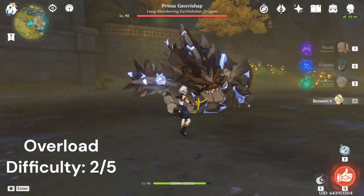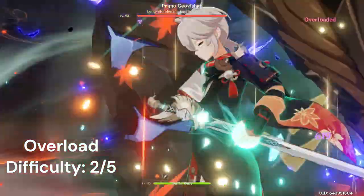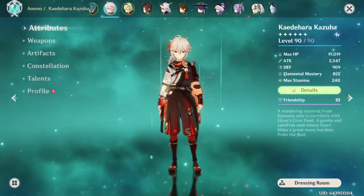Next is overload, which is also incredibly easy. All you have to do is swirl pyro first, then apply Fischl's electro, which has very strong application, meaning Kazuha's burst can then swirl the electro.